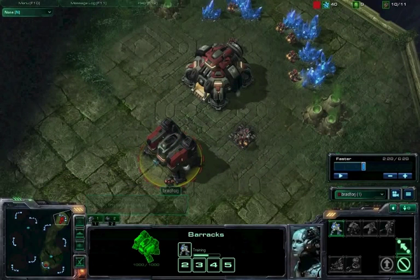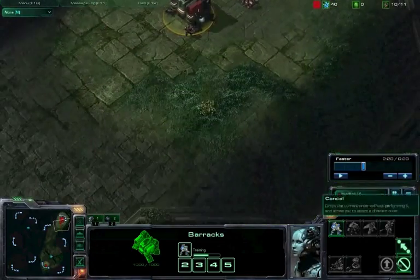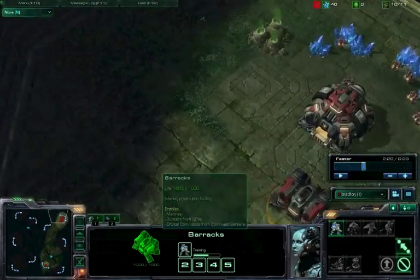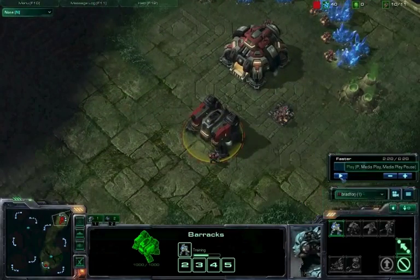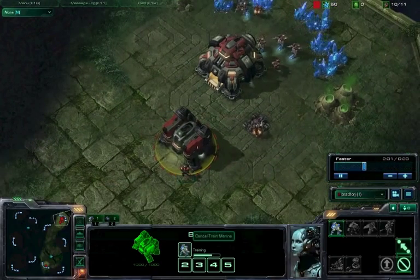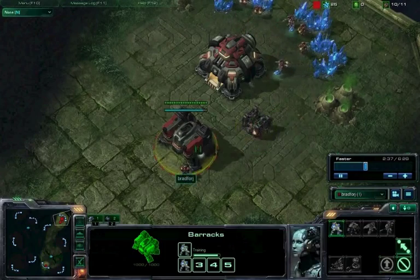Another variant: instead of proxying the second barracks you could hide it — maybe up here or down here. This probably isn't the best map for it because the base is kind of small, but you can hide your second barracks. I definitely insist that if you're going to try this strategy, do not let your opponent see those two barracks. Make it as difficult as possible for them to see the two barracks.